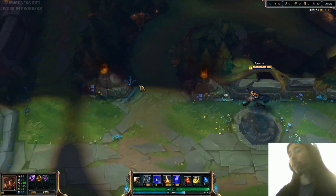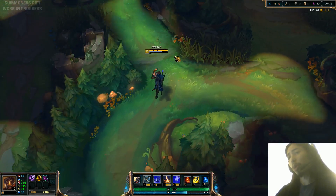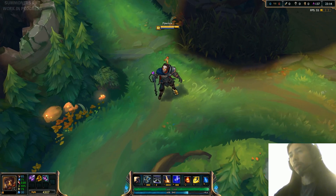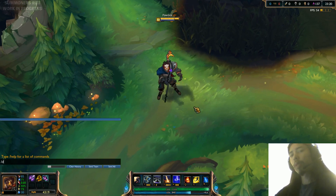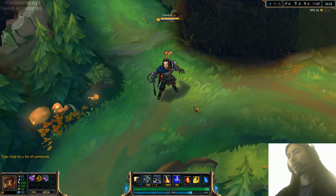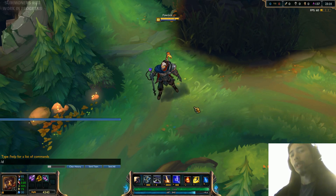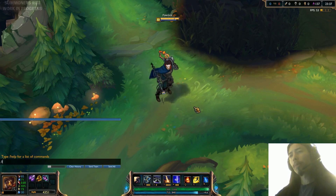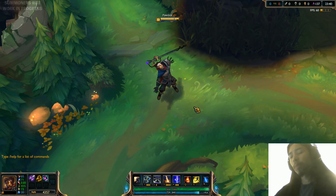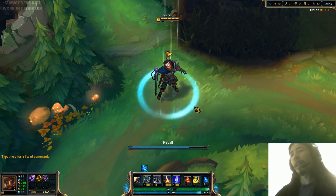What I'm going to do now is go through all his animations, and then I'll recall and upgrade the Hex Core to show you the upgraded versions of all the spells. Let's go through the taunt, here's the dance — actually let's do the joke first. And here's the dance and the laugh. He doesn't have a recoil animation because he's an older champion.